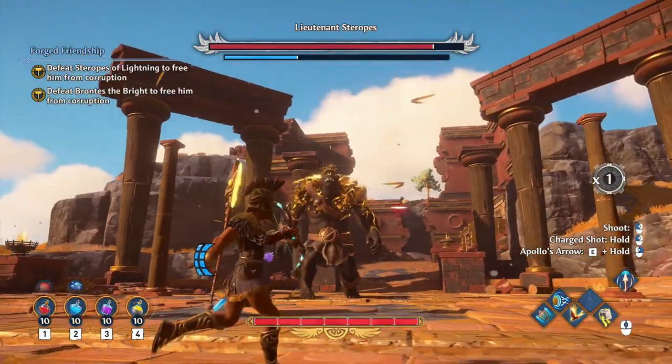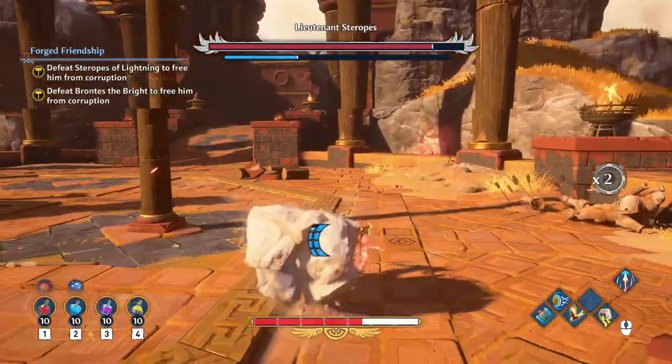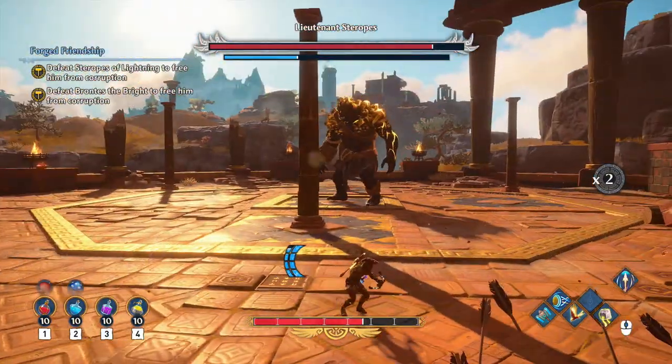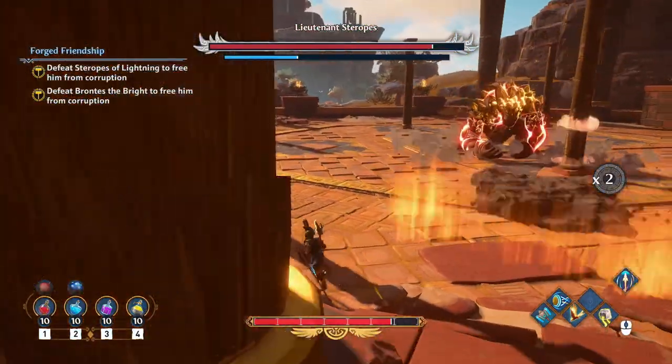We're going to go in there and use the arrow too — shoot him in the face a few times. There's a rock. Do I dodge this one? It hit me square. He tracked me down. It wasn't like he threw it where I was — that was a heat-seeking rock.